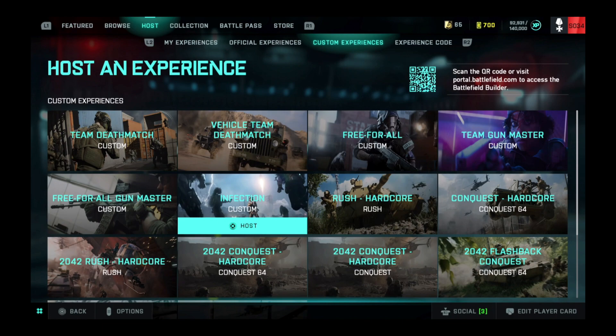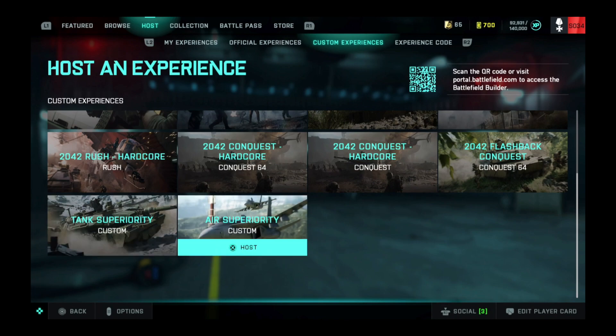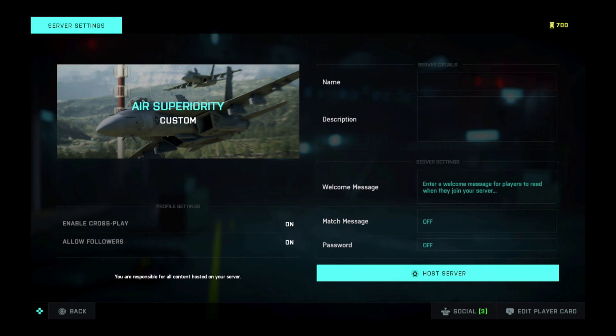You can see all of the custom experiences already set up by Ripple Effect through the Portal browser. We can choose one of those and get our game started straight away. I'm going to click on Earth Superiority. It's worth bearing in mind that this is not customized — you're going to get a 32-player Earth Superiority mode, so that's 16 versus 16. It's going to cycle through all the maps available for Earth Superiority, and you're going to get all the air vehicles available for each particular era or map you're playing on.